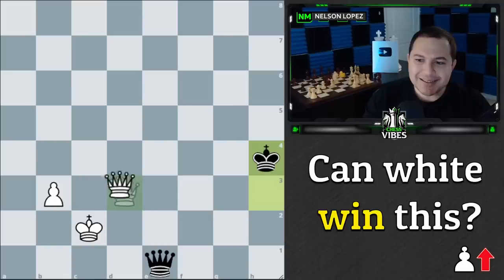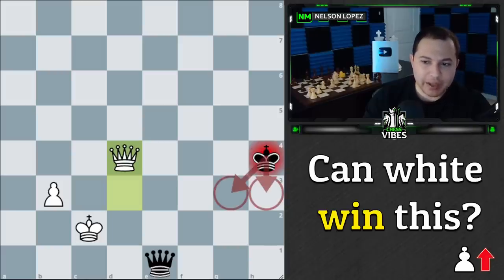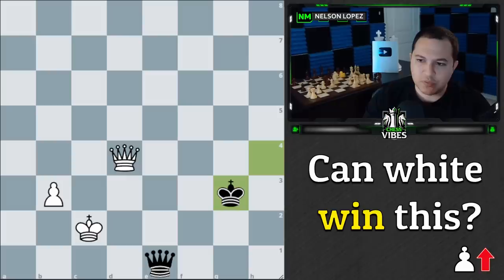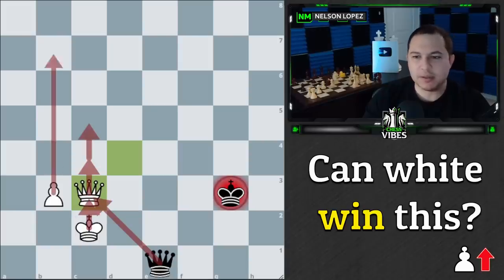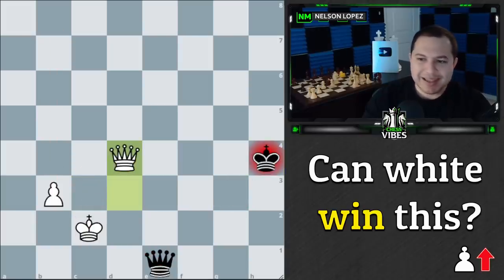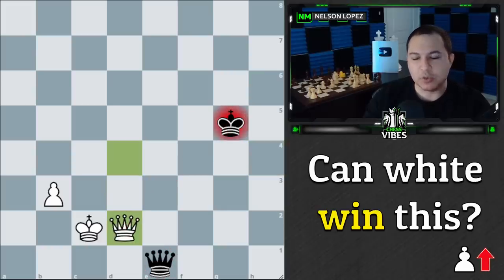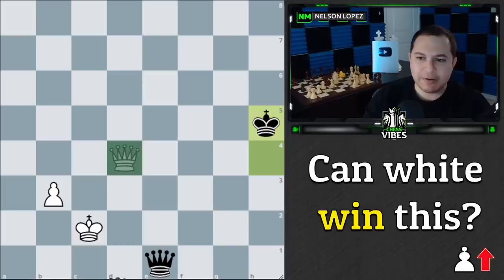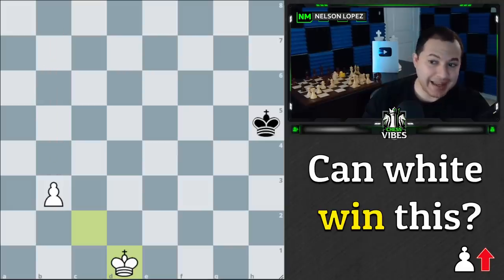The move is queen to d4 check. We are forcing a queen trade in the next couple of moves regardless of where black's king goes. If the king goes back to the third rank, we have queen to c3 check, which forces the queen trade — black has to take, we recapture, box out the king, and the pawn promotes. If the king goes to h5, we have queen to d1 forcing the queen trade. Regardless of the king's move, we force the queen trade.